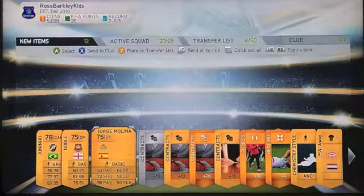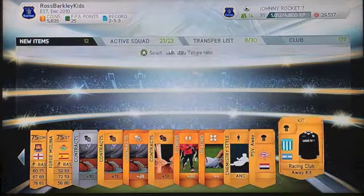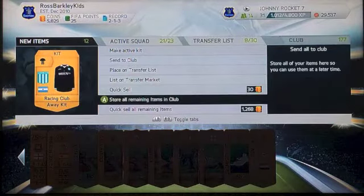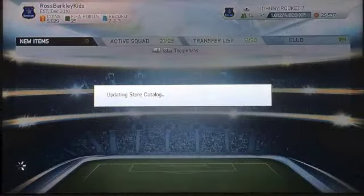Junino, Mark Noble, Jorge Molina — are you kidding me? This is so bad. Happy Team of the Year — they're going to give you the worst players for the most money.